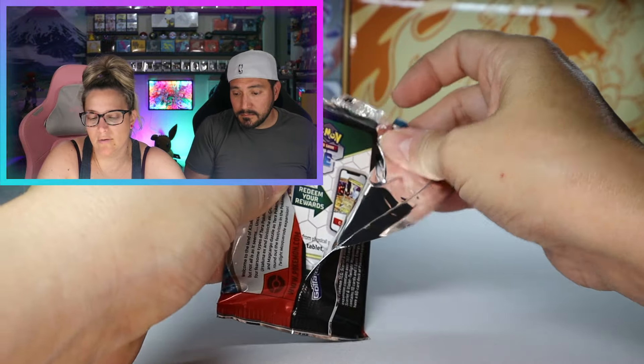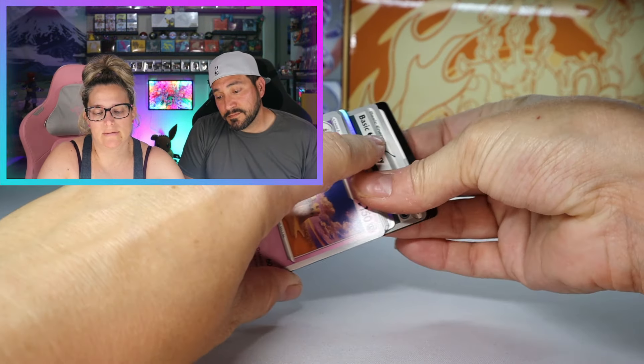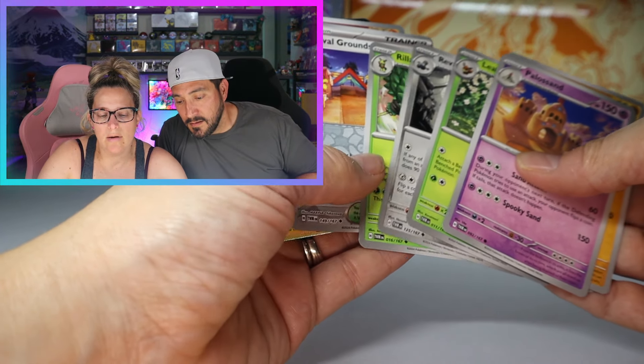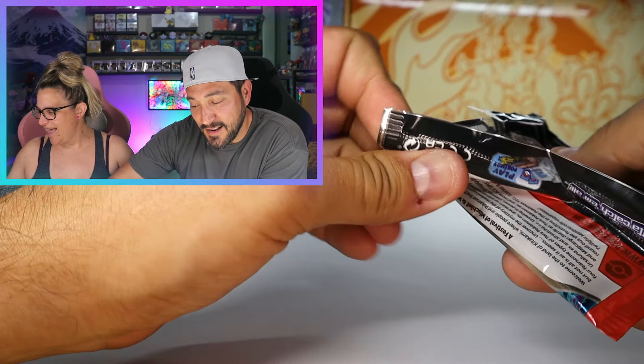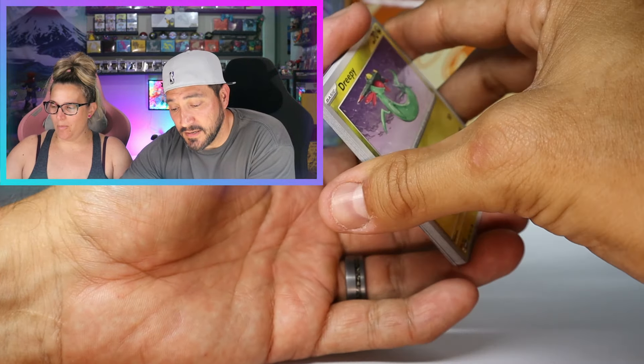Very cute card. That Hisuian Growlithe is so cute — so fluffy, just marshmallow hair. Festival Grounds — we got a reverse that we needed. Not often you see people get excited for pulling reverses, but sometimes those reverses can be kind of rare.